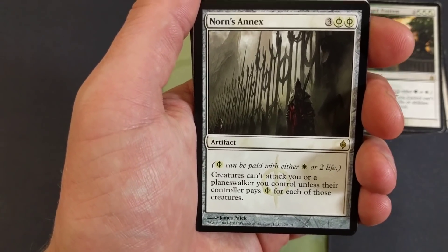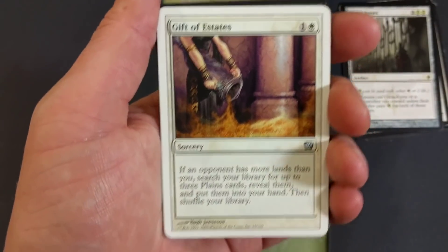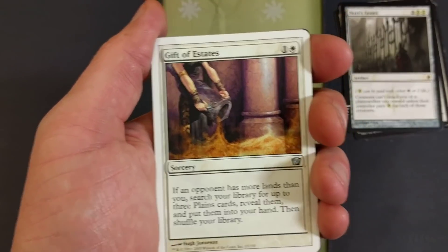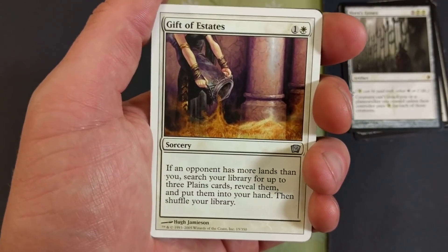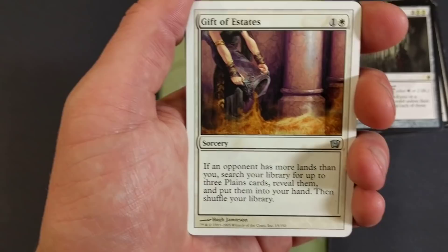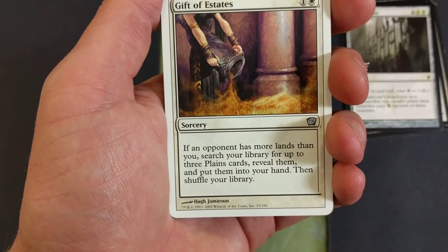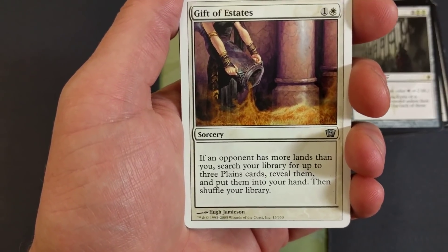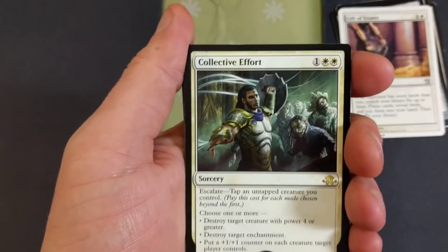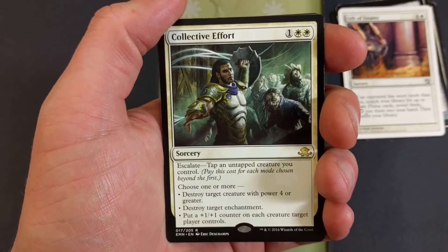Gift of Estates should probably be in the main board but it's not — honestly I didn't have a black border copy so I didn't want to put it in for the video. If an opponent has more lands than you, search your library for up to three plains cards, reveal them, put them into your hand, then shuffle your library. It really should be in the main board. Collective Effort — for a little more removal. It's got escalate, and you can choose one or more: destroy target creature with power four or greater, destroy target enchantment, or put a plus one plus one counter on each creature target player controls.